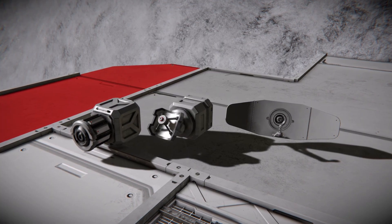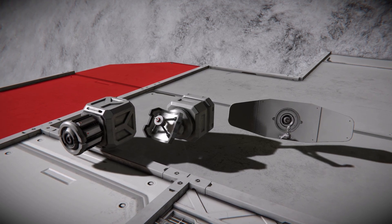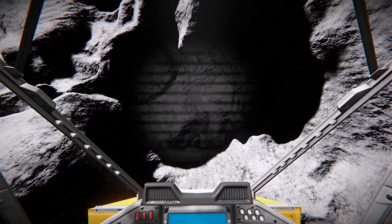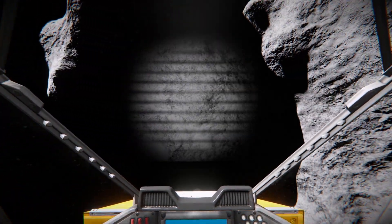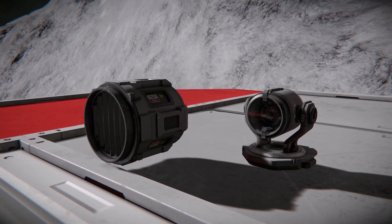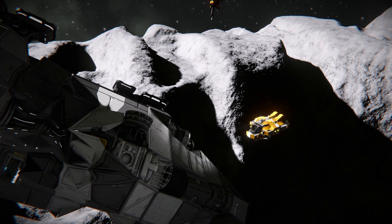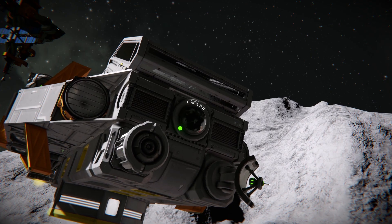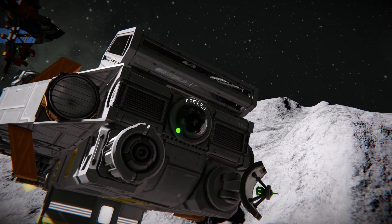Ore detectors and antennas will allow you to fly around and map the asteroids above your starting base for ore deposits. Mark these with GPS coordinates and they will be extremely useful for when you expand your base into the asteroid fields. Spotlights are extremely handy for helping spot ores on asteroids and investigating wrecks. Cameras will help you spy ore deposits from far away, as well as seeing asteroids and encounters.